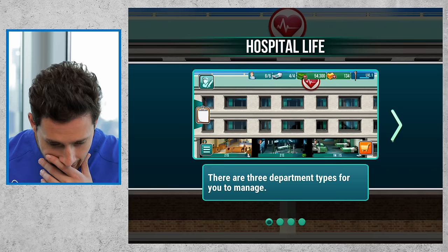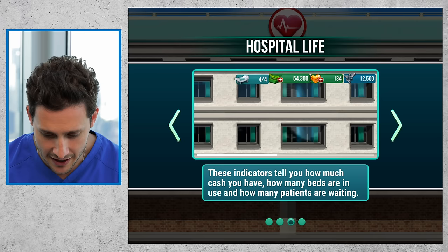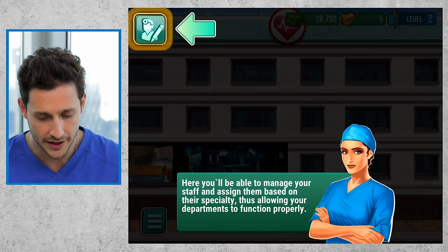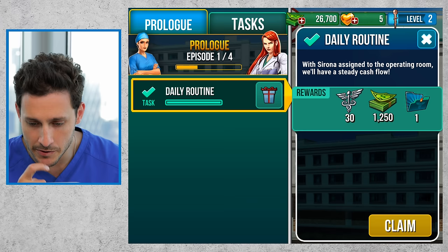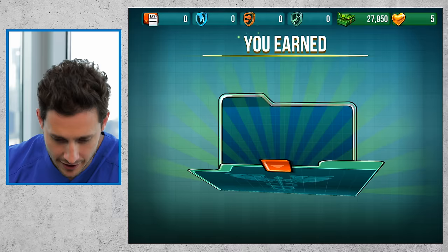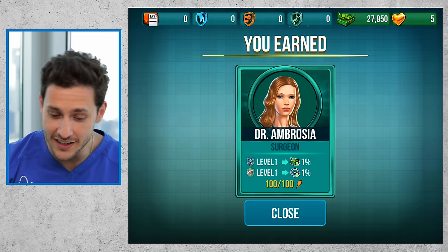Hospital life — there are three department types for you to manage. An admission department admits patients. These indicators tell you how much cash you have and how many beds are in use. Tap on medical departments to collect the cash that accumulates. Here you'll be able to manage your staff and assign them based on their specialty, allowing your departments to function. I have one angry surgeon here. With Sirona's size of the operating room, we'll have steady cash flow. Let's claim it — boom! I got Dr. Ambrosia, and she gives me 1% extra money and 1% extra time.